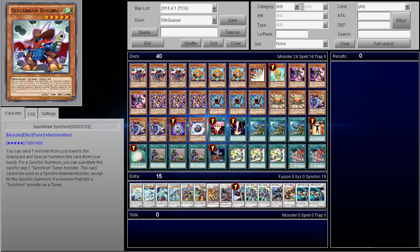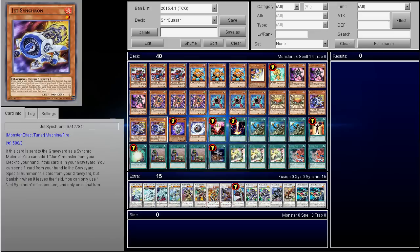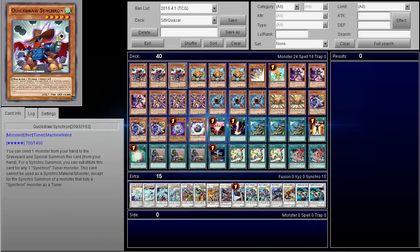Hey, what's up guys? So we're going to do the deck profile for the Cypher Quasar that you saw me upload the other day. It's a pretty fun deck — definitely something a little bit different now that we have some more support with the Jet Engine. I think this deck could be pretty good, especially if you play multiple copies of Chicken Race and Pseudo Space with Terraforming. I think you could make this deck even more consistent, but I'm going to give it to you guys as-is from the guy that sent in that replay. Anyways, let's go ahead and get started.